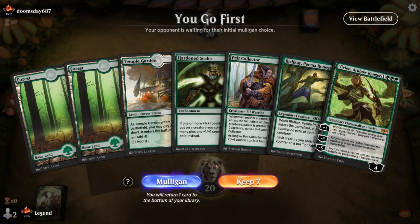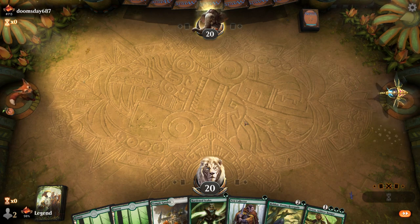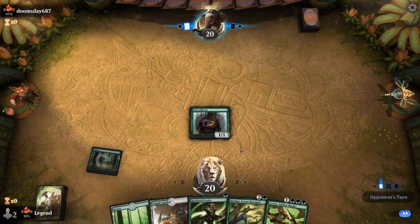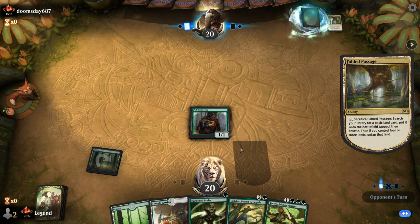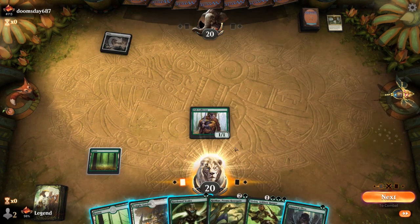Game four: we're on the play with a promising hand. Turn one Pelt Collector, turn two Scales, turn three Rishkar — this way if we draw Conclave Mentor we grow the Pelt Collector right away. Hardened Scales first. Could maybe play it better if we draw Wildwood Scourge for turn two. Llanowar Elves is not bad — next turn we could already play Vivien. Facing a fetch land into an unfetched Plains — some sort of Mardu deck. It's a reanimator deck!